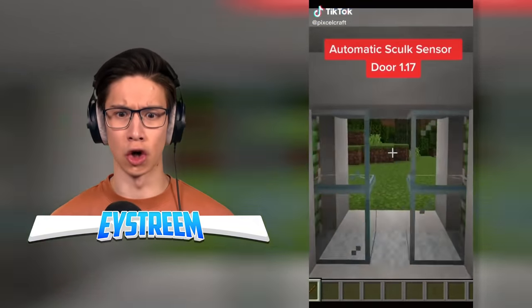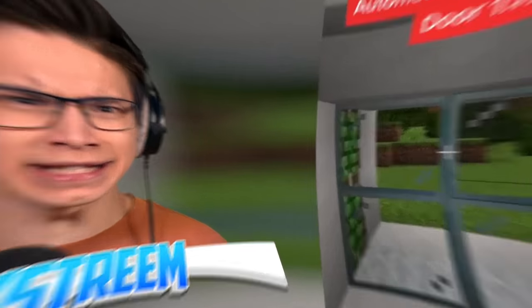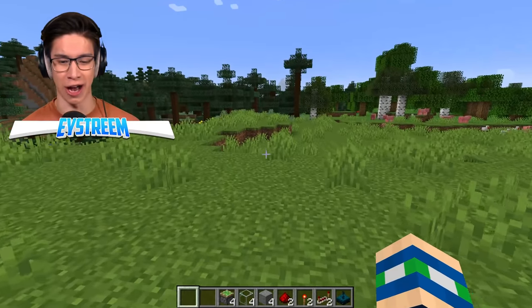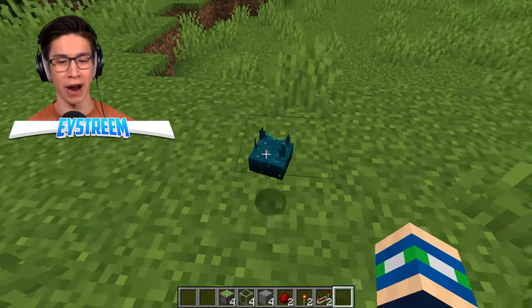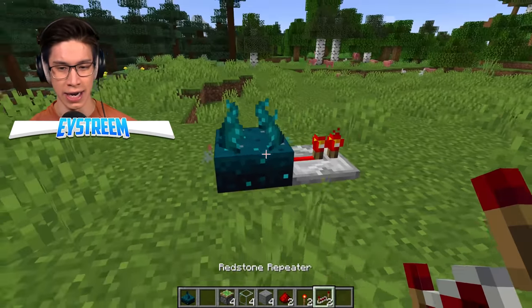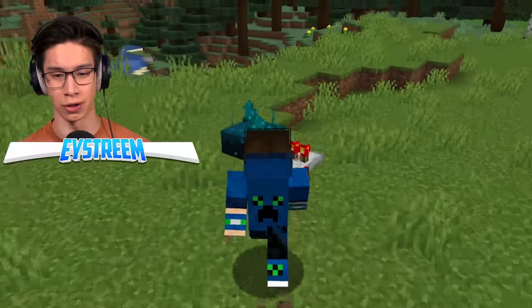Automatic skulk sensor door. He just walked through it and it opened — no commands? The most annoying thing about TikToks is when they don't show you how to do it. But we're still going to try anyways. It mentioned it used the brand new skulk sensor block. Basically, the way this works is when you get near it, it outputs a redstone signal like that, which is how the door opens.